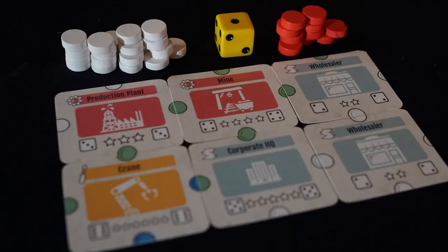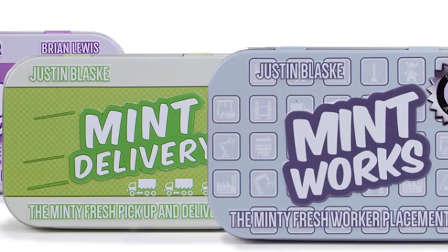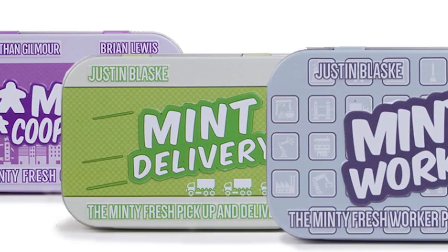MintBid is a game for one to six players, takes about 45 minutes to play, and is for ages 13 and up. It is the latest in the Mintopia universe series of mint tin games, which includes beloved favorites like Mint Delivery, Mint Works, Mint Control, and Mint Cooperative.